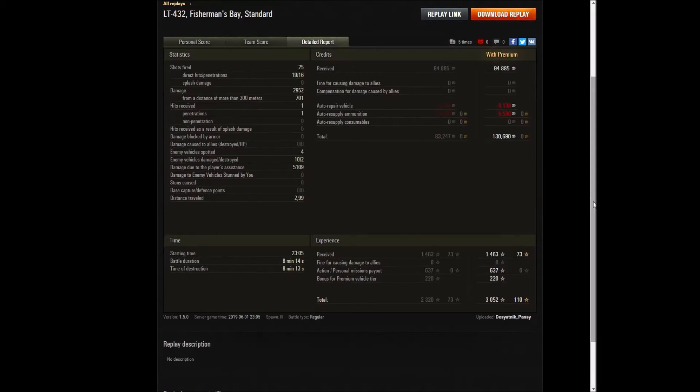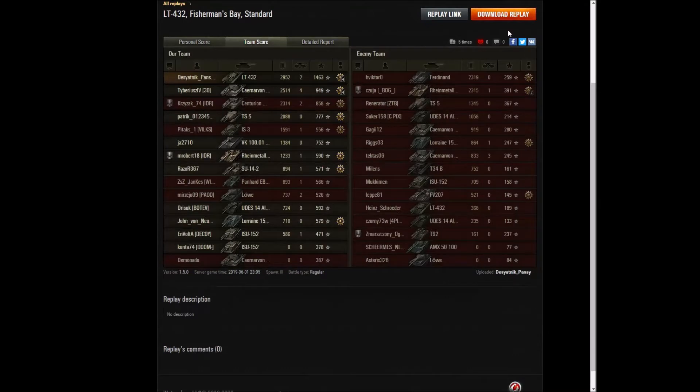I would also like to point out, if we look at both teams — Pansy obviously had a good game, but the caliber of player on Pansy's team was just overall better than on the enemy team. In particular, the TS-5 camping at the back — no. TS-5 is a slow, heavily armored tank, it kind of plays like a turretless heavy tank. I showcased a game in it not that long ago. If you're camping at the back in your TS-5, you're probably doing something wrong.